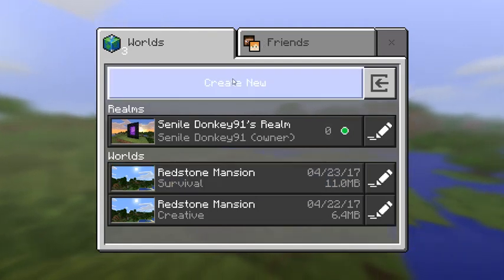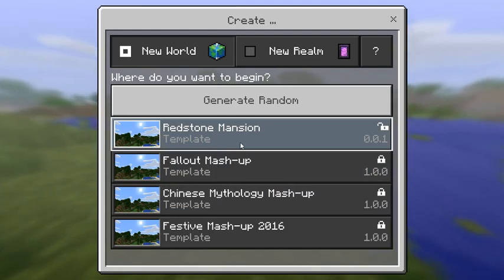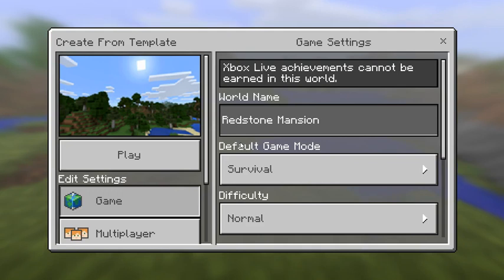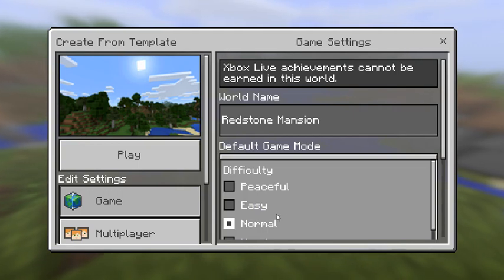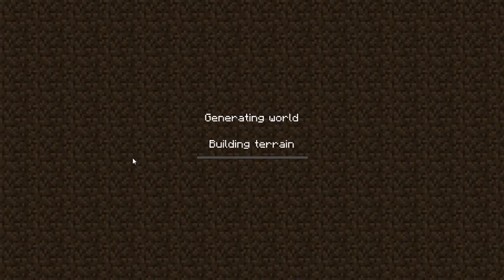I'm going to create a new world. There's one called Redstone Mansion. I've practiced it a little bit. It's like a puzzle game slash horror — not that horrifying — but it's like a puzzle game. So I'm going to join the world, a new one, and then I'll show you guys what happens.